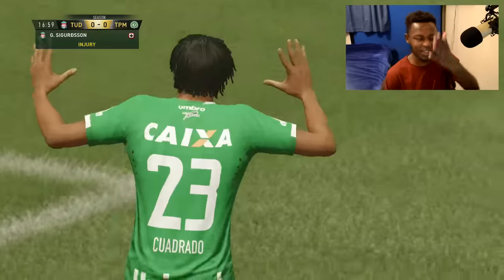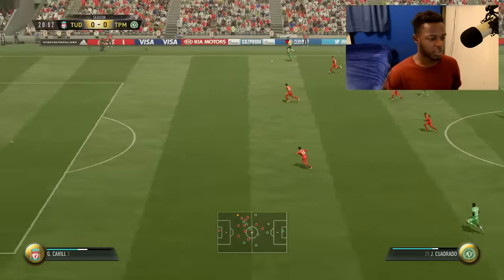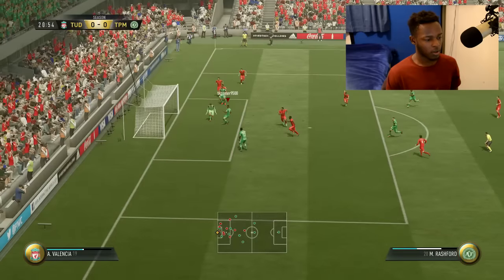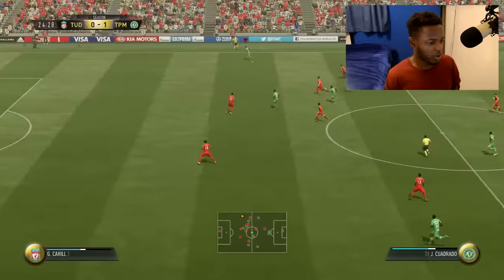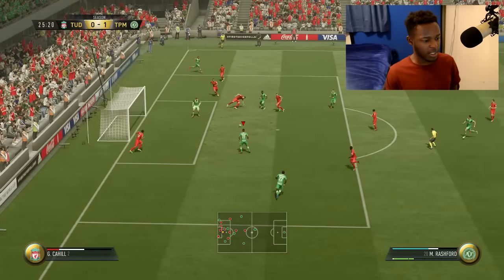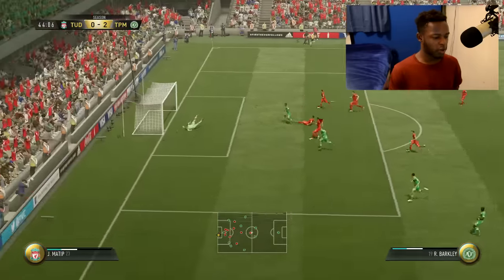Cuadrado, wow - I think that got a deflection. Cuadrado, push it - come on, use your pace! I'll take it - I thought it might have been offside but I'll take it. It's one-nil guys, but it's close. Come on Cuadrado, use that pace again. Oh, kept it in - boom! Come on, I had to do that. The chance opened itself up and I decided to take it. It's two-nil!